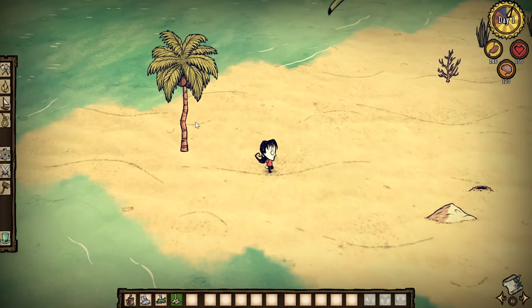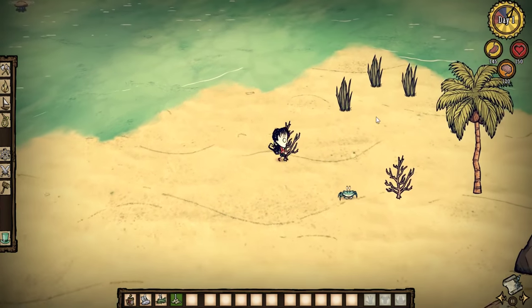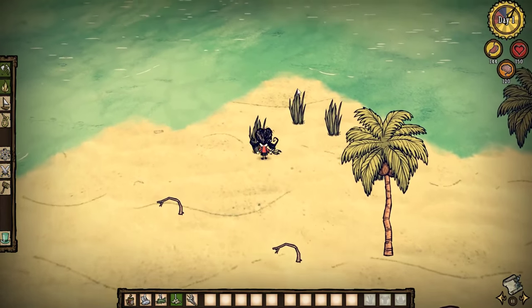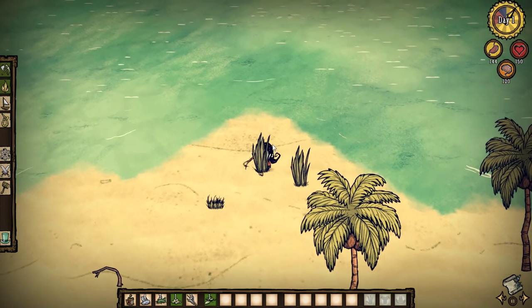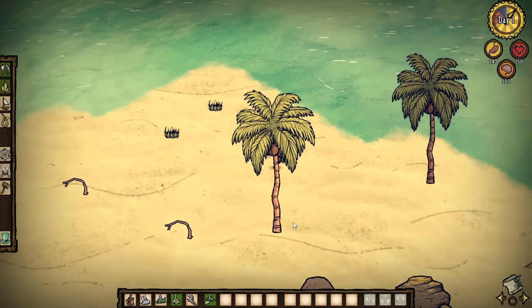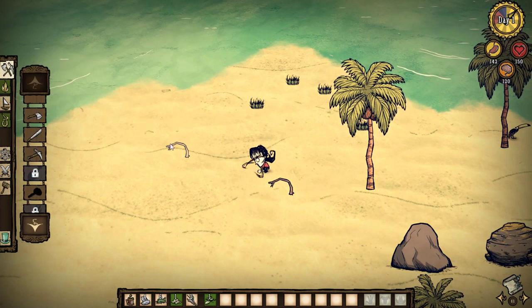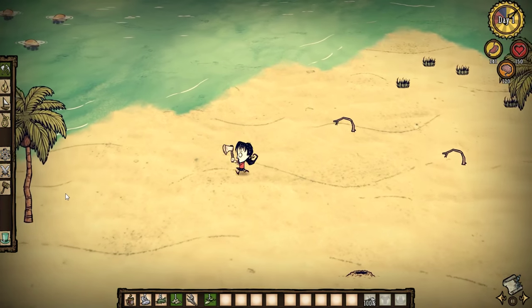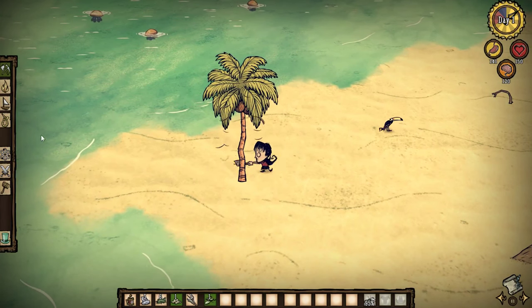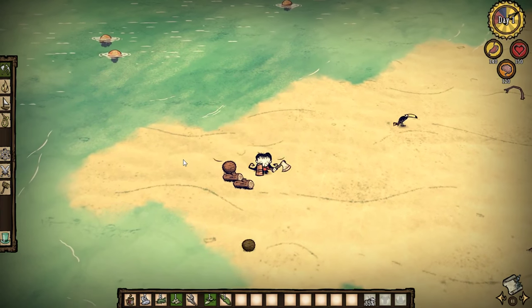We definitely want that palm tree because it's got coconuts on it. And it's very similar to the original Don't Starve game. It doesn't work with Reign of Giants yet. Five bucks for a DLC like this, I think is pretty damn good value because there's a lot of new stuff in this. Let's get ourselves an axe and we'll start chopping down some of these trees. There's all new stuff out there, and there's a whole new tab — nautical. We can build ships. Well, rafts, and then you can go onto boats and stuff.